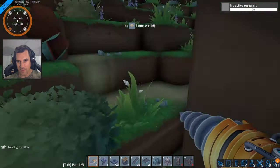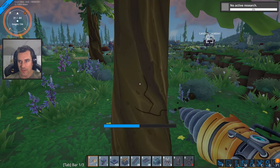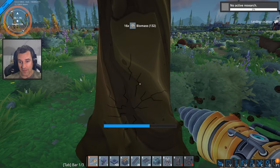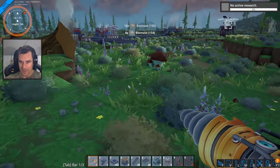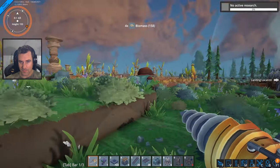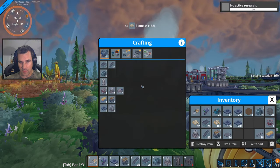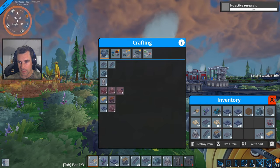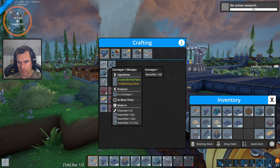In preparation — oh hello — in preparation for mining this igneum and turning it into power. Now we are going to need more of these, and what am I short of? I don't want to only build three.